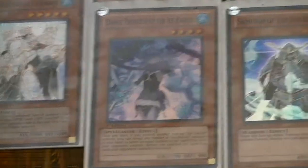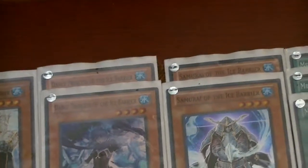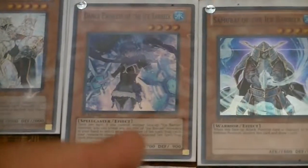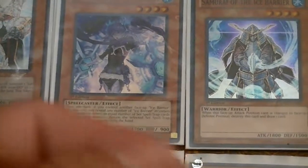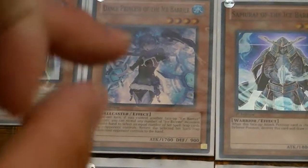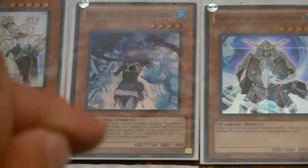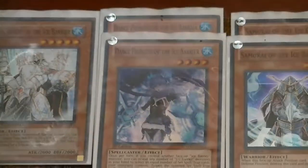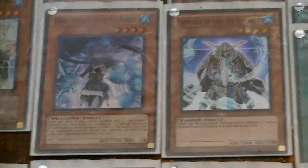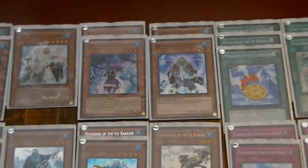Dance Princess — while you control another Ice Barrier, presumably Cryo or Defender, you can reveal any number of Ice Barrier cards, most presumably 3 or 4, to bounce your opponent's face-down spells or traps. So it's good for handling your opponent's Solemn Warnings, their Bottomless, and most presumably you would get their bigger high-end cards like Mirror Force or Solemn Judgment.